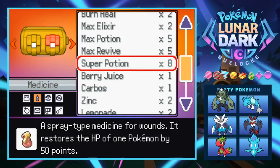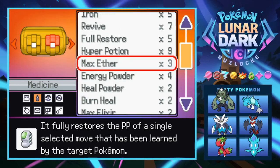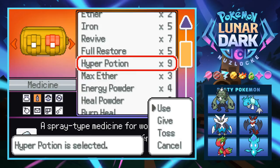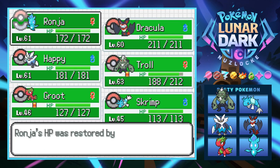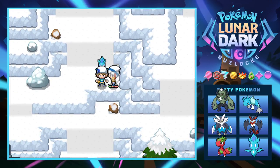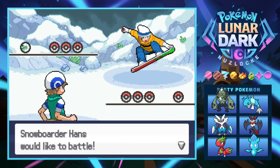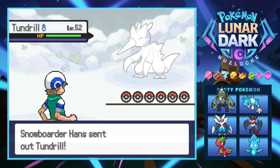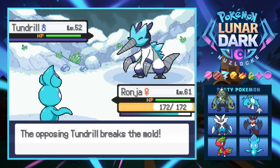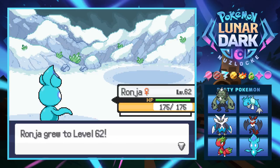We get a bunch of experience. I'll head down and heal up first. We have eight super potions, nine hyper potions, five full restores, and some max potions — let's use a hyper on Ranja. We should probably battle all the trainers we can. A skier calls me a noob while doing a sweet nose grab. Hans has three pokemon — he's got a Tundril. We actually have the pre-evolution of this thing. Let's give it a Flamethrower.